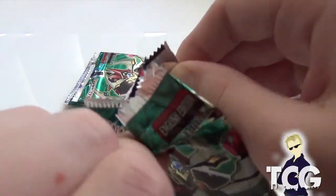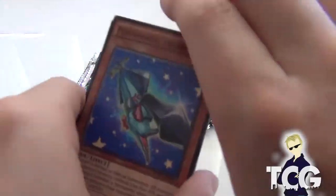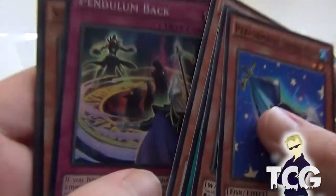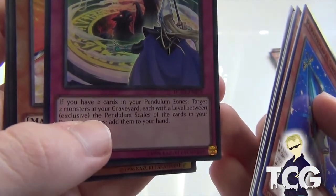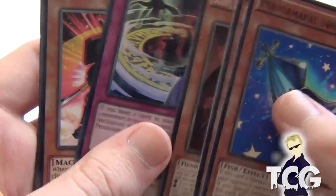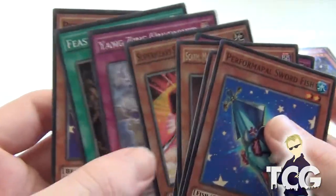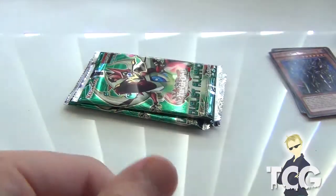Pack number 3. Let's hope we get something awesome. Performer Pal Swordfish, Gaia the Polar Knight, Hippocarnival, Scrum the Mandela, Moundbrance of the Burning Abyss, Pendulum Back — which is a holo, not bad. So if you have two cards in your Pendulum Zone, target two monsters in your graveyard with levels between the exclusive Pendulum Scales, and add them back to your hand. Not bad. We also got Super Heavy Samurai Swordsman, which is kind of hard to get actually. Yangtzing Feast of the Wild and Pendulum Back. Not bad if you're running a Pendulum deck.